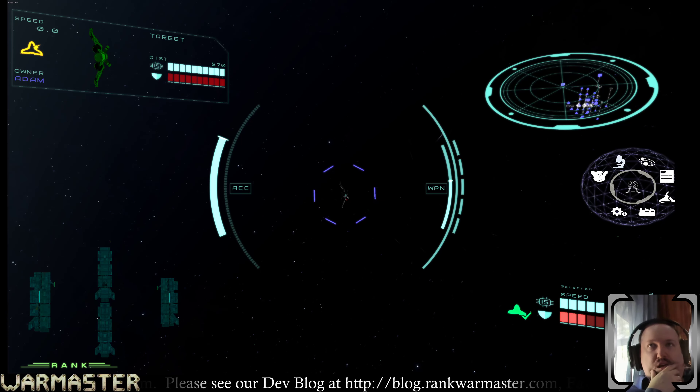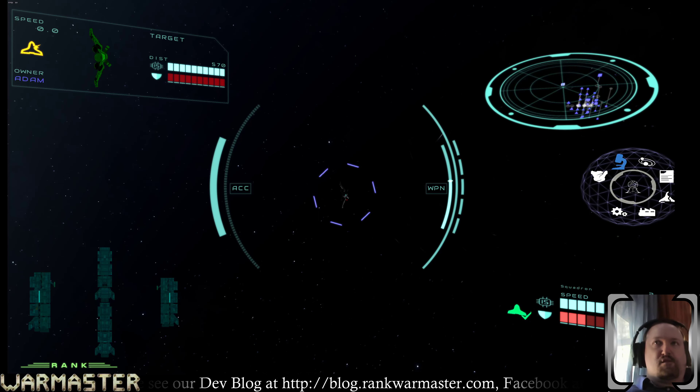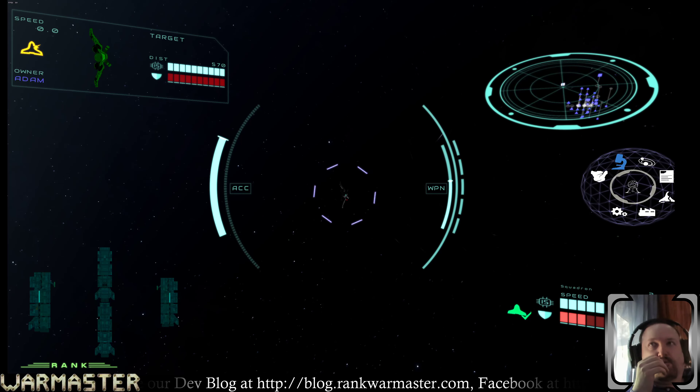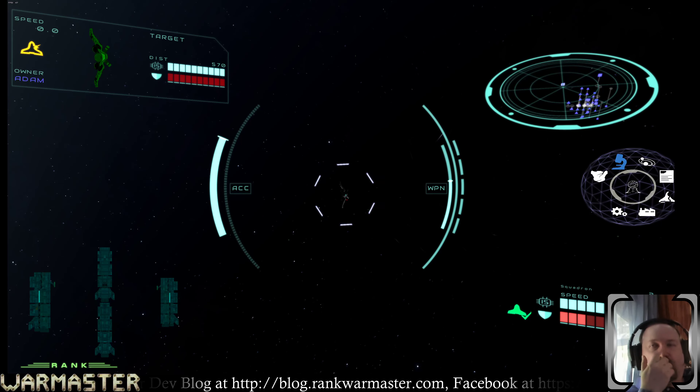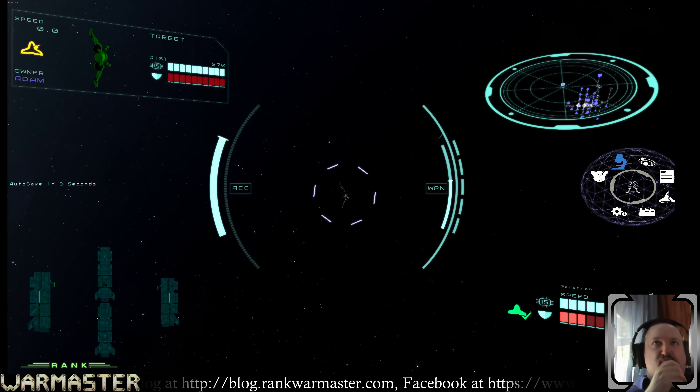We're going to talk about doing a one through three on the screen somewhere so we know which weapon we're on. We need some sort of way of indicating which weapon tag is active — like a design element, one through six. We'll probably put it under the weapon thing, and maybe we'll ask the HUD guy about it.